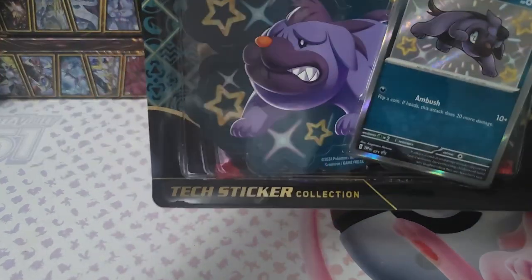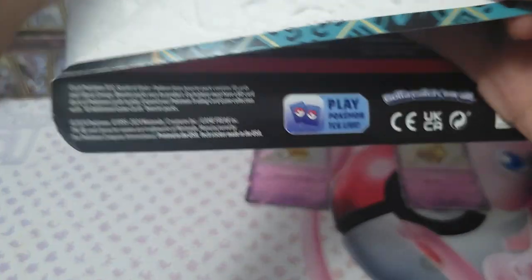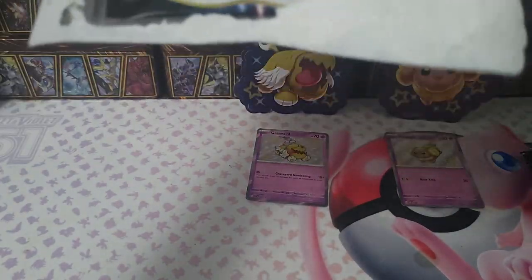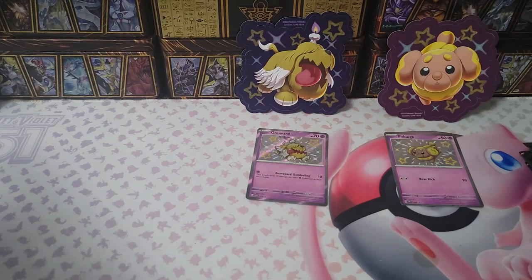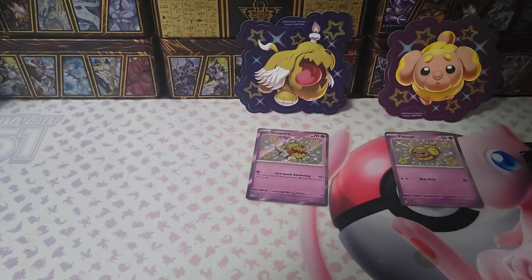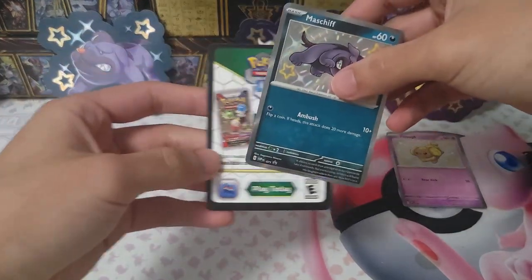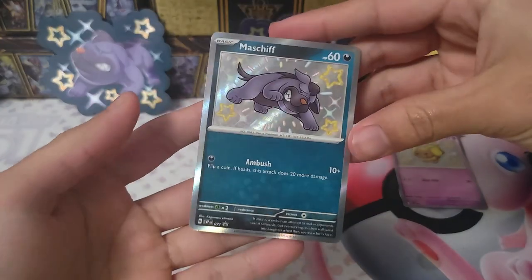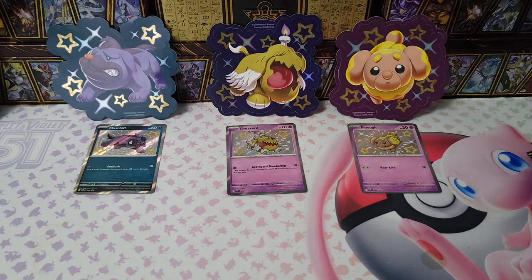And lastly we have Mischief — kind of like the design, very cute. It's pretty odd that they went for two psychic type Pokémon and just one dark. You usually do like one of each type — for example a water type, then fire and grass, or fairy, psychic, and dark. Usually you go for a three-type combo, but in this one they only got two different elements. Here's the QR code, and adorable Mischief right there — very cute.